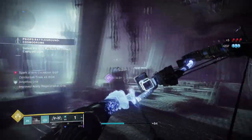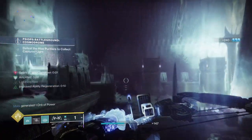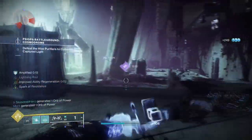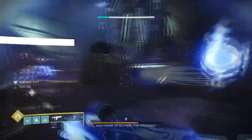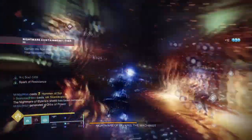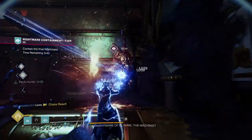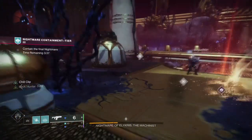Such a simple build allows you to mop up adds in seconds and handle large groups, which is handy across all content. This build has been used in GMs even before Arc 3.0 was a thing and it still performs amazingly in content where a single dreg could kill you in one shot. If you use your abilities right and combine it with Trinity Ghoul, you can easily take on endgame content solo, and it's a very good combo that any new or veteran player should rely on. Although Fallen Sunstar has come out and is similar in design to Crown, Crown gives you more energy immediately, while Sunstar requires you to make full use of Ionic Traces — which on some maps can be quite difficult.